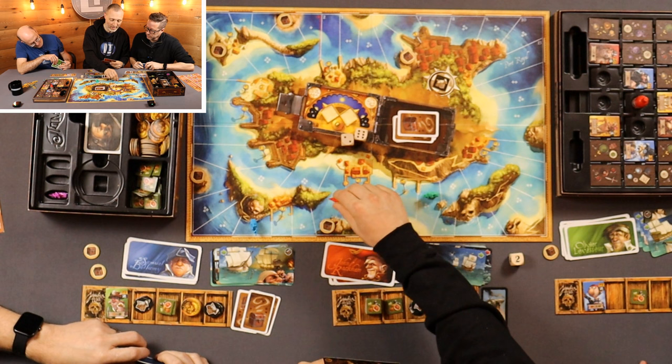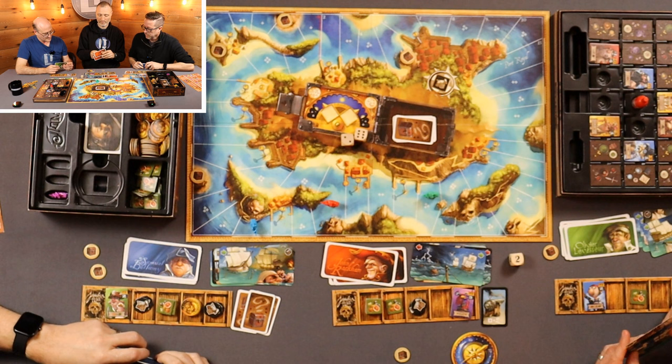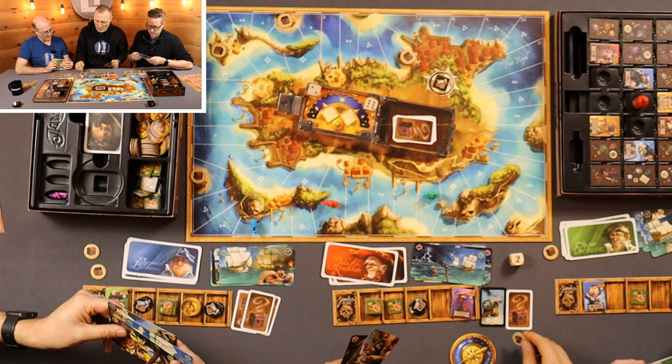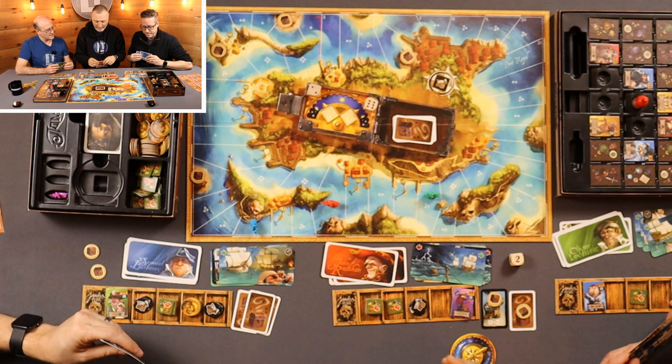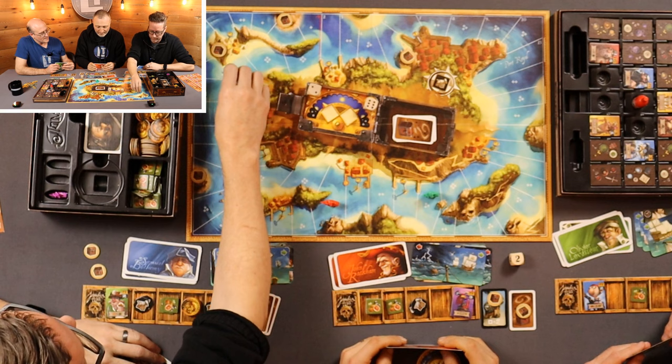We're going to go backwards two. I'm red: one, two, and then forward six — one, two, three, four, five, six — and I'll take a treasure. That's decent. Which was the first number, which was the second? He went backwards two, forward six. Are these yours permanently? The treasures? Yes, that's the idea.